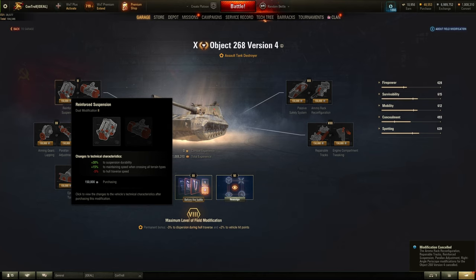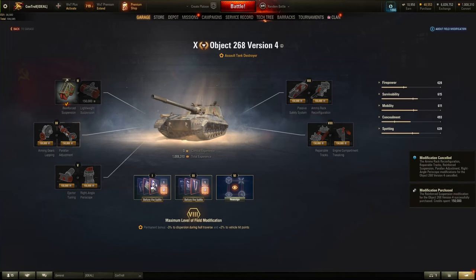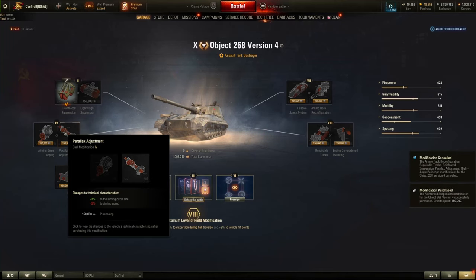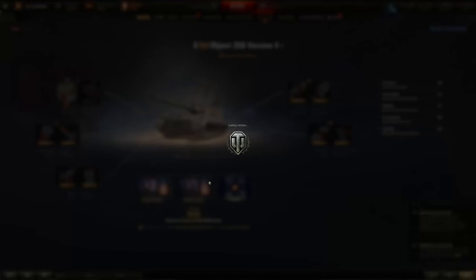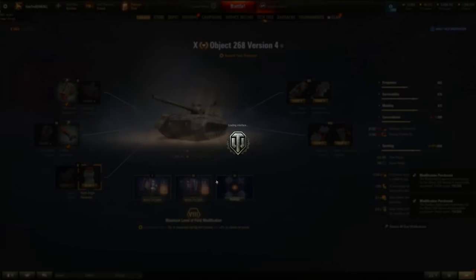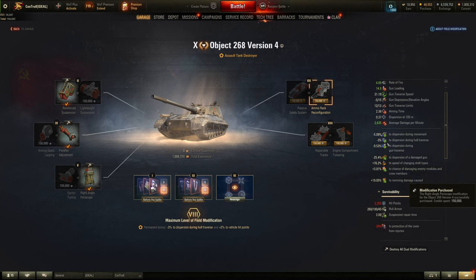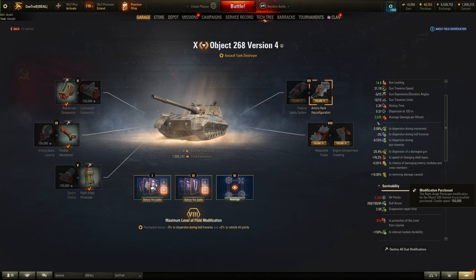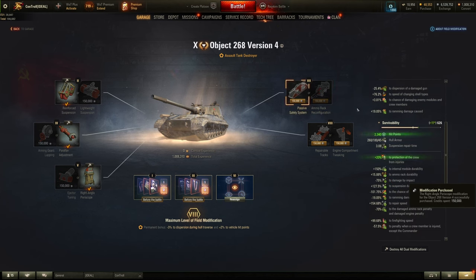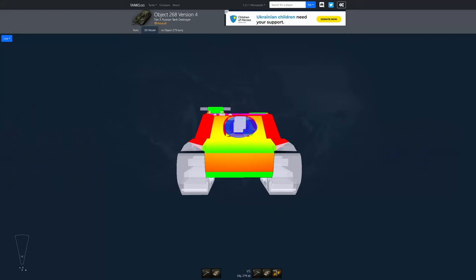For field modifications: take Reinforce Suspension — it's broken right now and massively buffs your track health, acceleration, and effective traverse speed. Next, take Parallax Adjustment, as the smaller aim circle has a larger impact on this vehicle's performance. Then take Right-Angled Periscope since the additional camouflage doesn't really help. For level 7, it's a tough choice — I usually drop the medkits for the removed speed governor and only take medkits if there are two or more artillery on the enemy team, since losing crew members is a real concern when playing without a medkit.